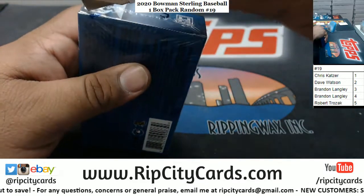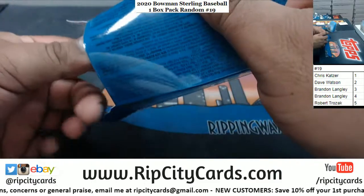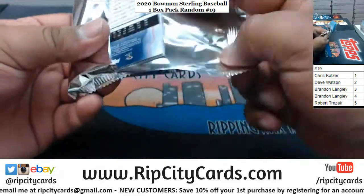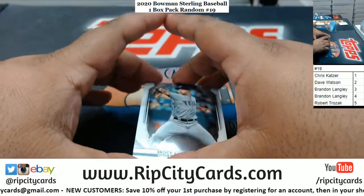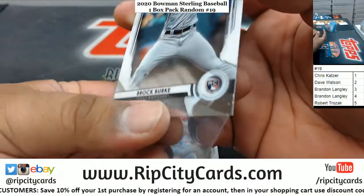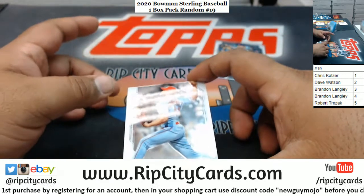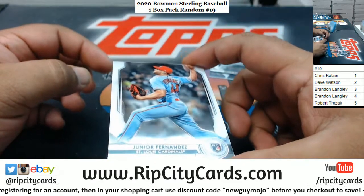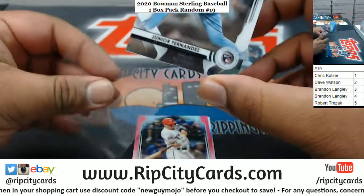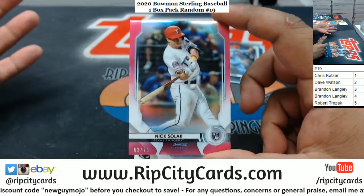And last but not least, number five, which is for Robert. Good luck my man. Oh, a little pink action. Brock Burke. Brandon, I'm going to tell you what I tell everybody — it's worth whatever someone's willing to pay for it. With that being said, I would just look on eBay and see if there's any other printing plate one-of-ones out of this set, and then compare the players and kind of go from there. I don't think plates are worth that much, to be honest. I really don't — I'm just guessing here.